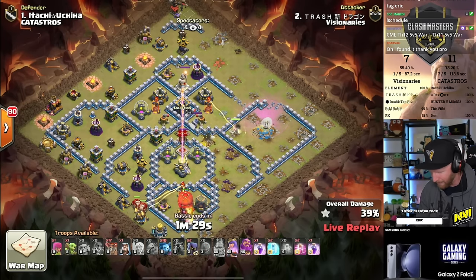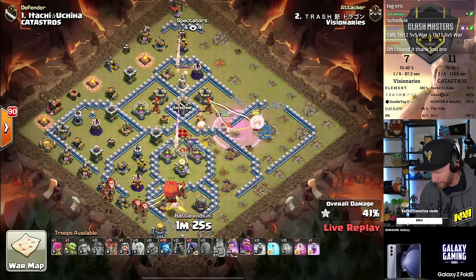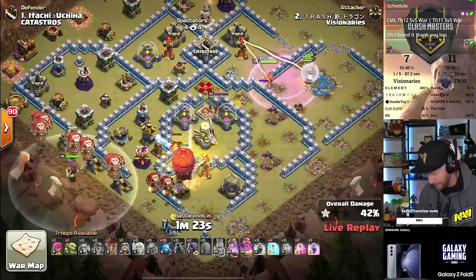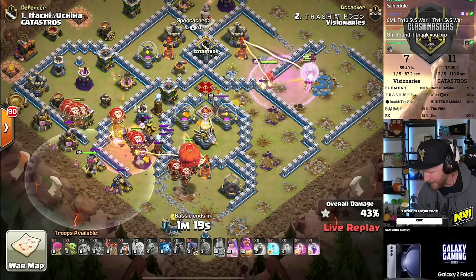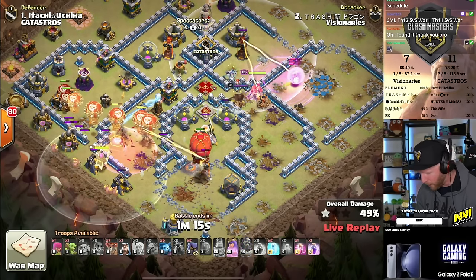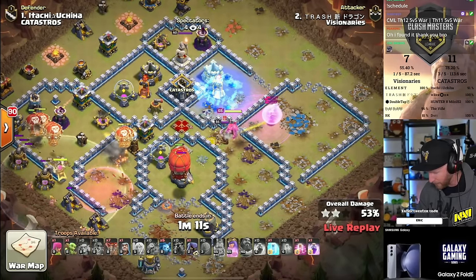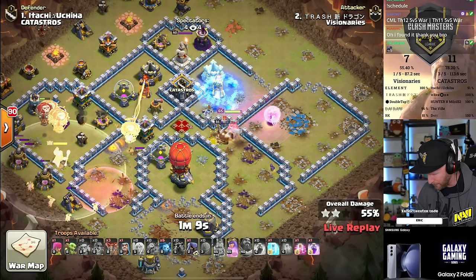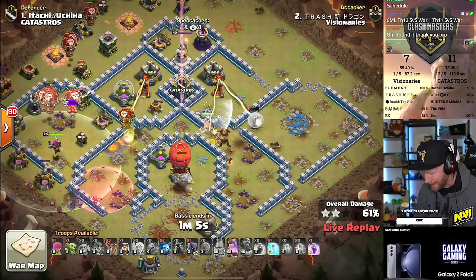He decides to go in from the very bottom, which is worrisome — he'll get the eagle artillery down earlier, but is it worth it? The queen is attacking a wall and did not go to the multi-inferno — she's attacking a very bad wall. He may lose the helix here. He needs to put balloons over the right side to get that under control, otherwise the queen will just have to survive as long as she can. But she did get the defensive queen and defensive king out of the way.